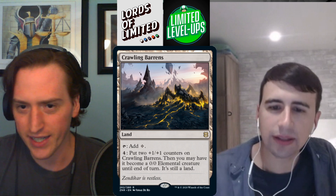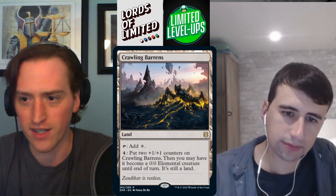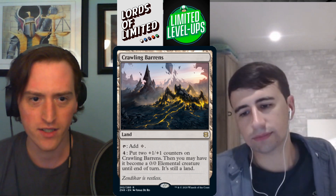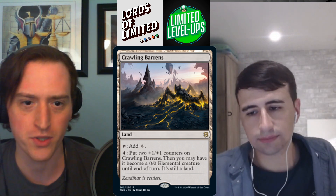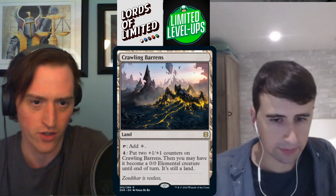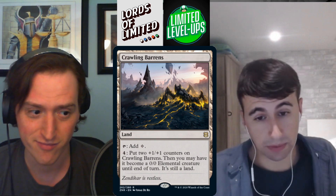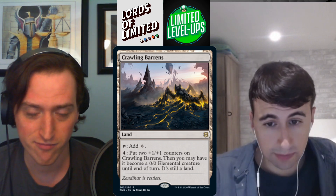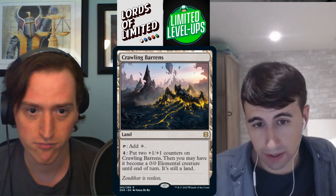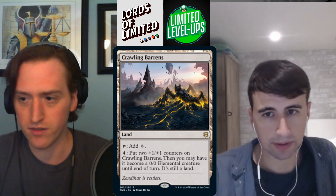Crawling Barrens — taps for a generic mana. Pay four: put two +1/+1 counters on Crawling Barrens, then you may have it become a 0/0 elemental creature until end of turn, still a land. It keeps growing — this is a good card. Probably not a high pick, but C+ seems right.